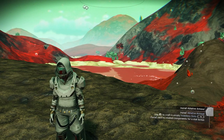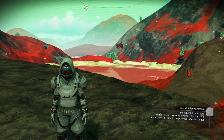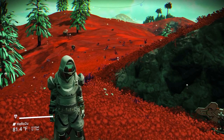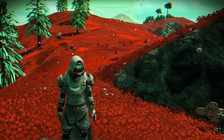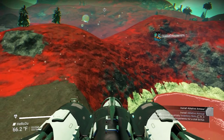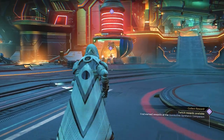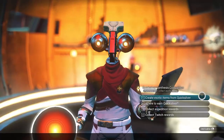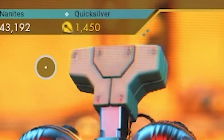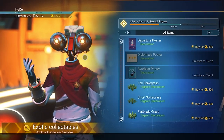The new No Man's Sky Waypoint 4.0 update is out. A lot of people said the update would fix glitches, so we need to see if they fixed the quicksilver glitch. Let's go to the anomaly right now and check it out. I just came to the anomaly — let's go to the quicksilver guy and see the items. Our quicksilver is now 1450.